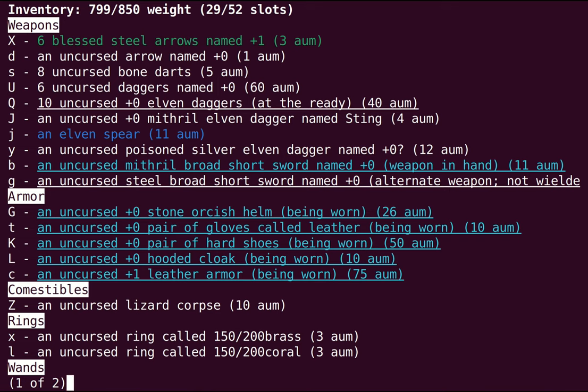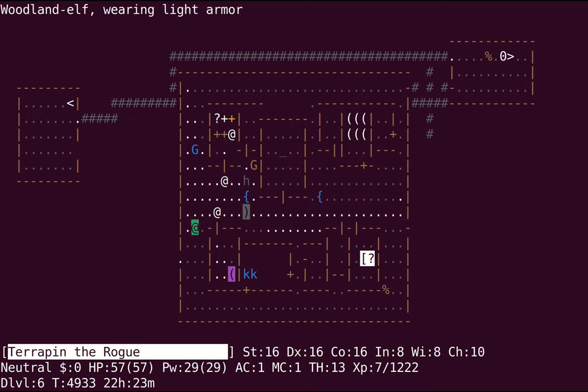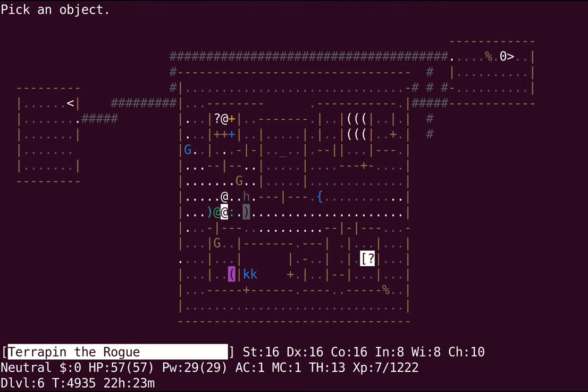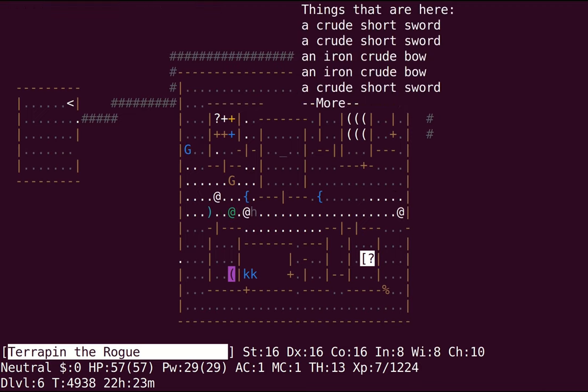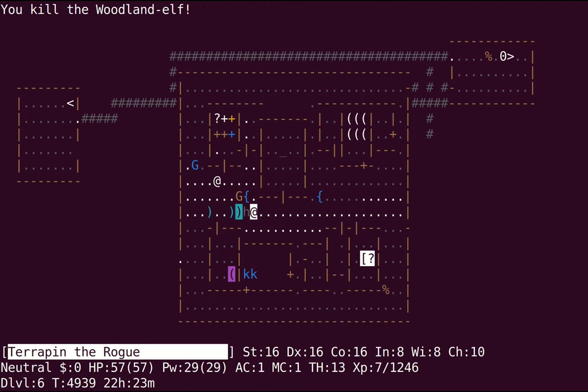Regardless, 28 AUM — I wouldn't be able to wield it in my offhand effectively. But right now I'm just worried about killing this elf who is over here. I'm going to use my iron daggers because elves hate iron. It's a gecko, not a lizard — I'll just go around it. The hobbit is probably going to be peaceful to me. It looks like the elf might have killed some orcs, or no — I killed the orcs last time. I'm not getting much luck with my multi-shot today.